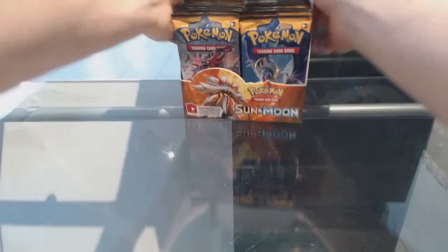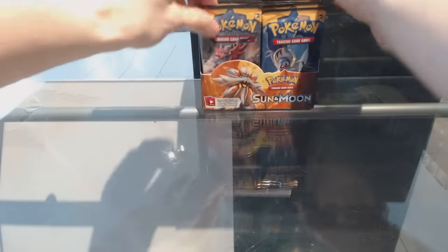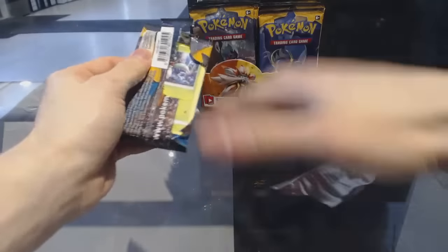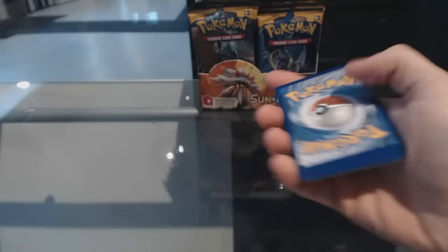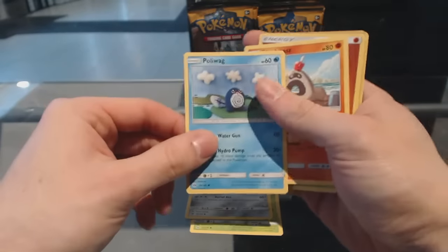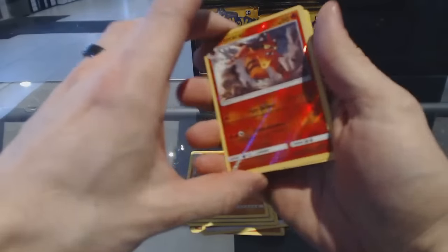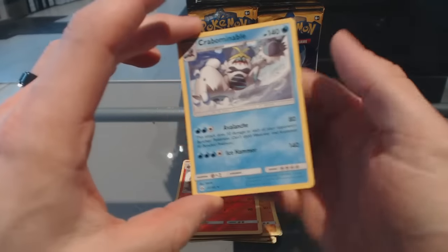Like I said, it's been a while, guys. Alright, pack one: we've got a Fomantis, Morlul, Skarmory, Poliwag, Sandy Gast, Energy, Metapod, Lily, Muldor, a Reverse Holo of Toricat, and a Crabominable rare.